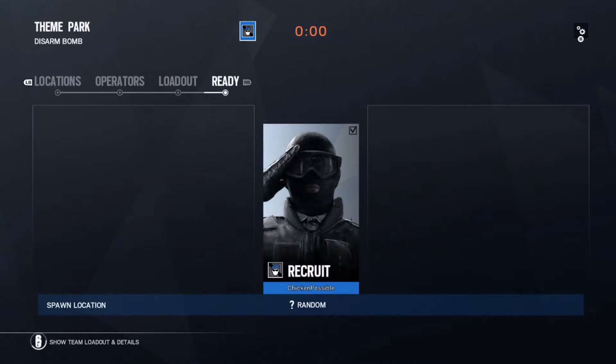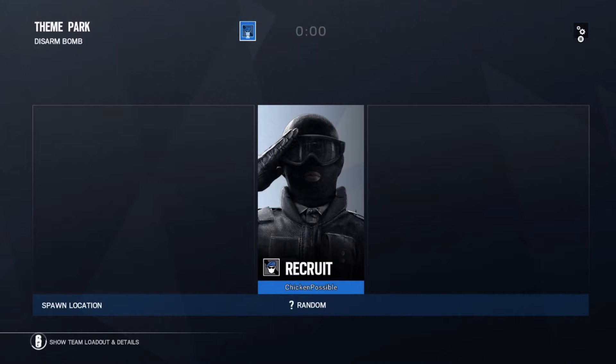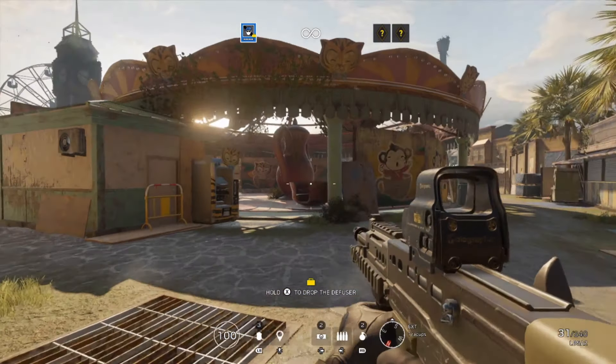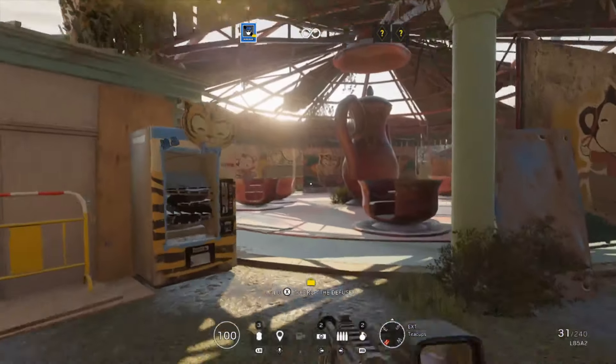You actually don't have to do anything with the bomb here, and you don't have to spawn in a particular location. All we're looking to do is get ourselves eliminated from the match so that the match ends and we complete that Training Grounds match that we need to finish.